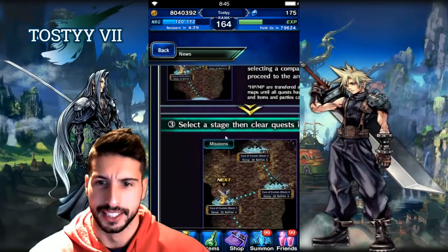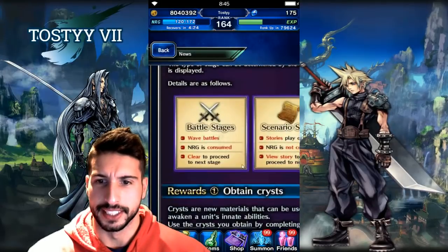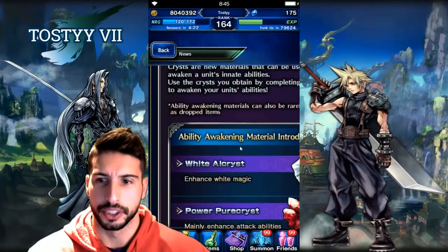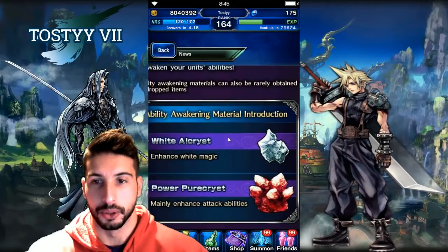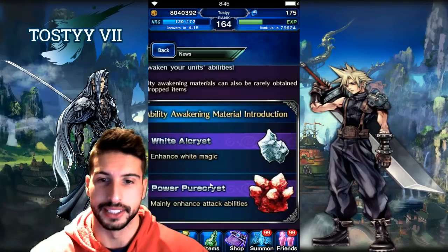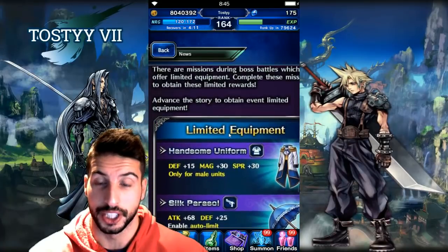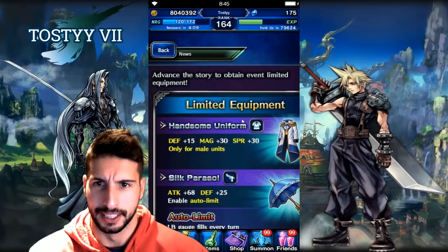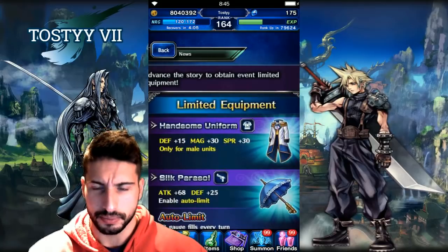Let's see exactly what we can get as rewards. We're gonna be able to get the Crysts, which are gonna be used to awaken the abilities of our characters. So if you're lacking some of these Crysts, here's your chance to farm them.